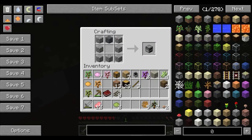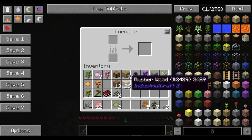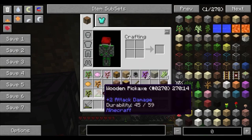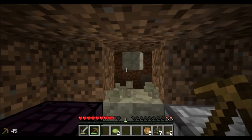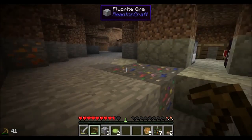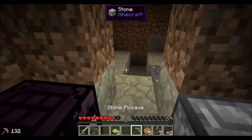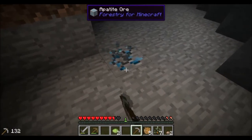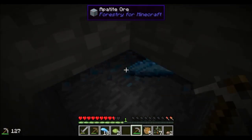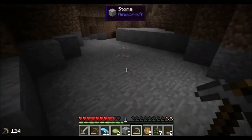We can use that furnace to smelt up some of that ore. Sorry if you can hear my breath in the mic - the mic is a little bit too close. Appetite - I know this one's from Forestry, and it can be used for farms I guess. It's not necessarily the number one most important thing right now. I'm not going to go into RotaryCraft just because I have no clue what to do with it and it looks not so useful.